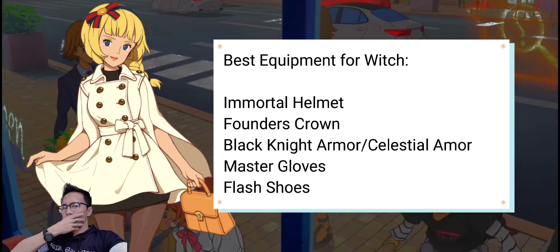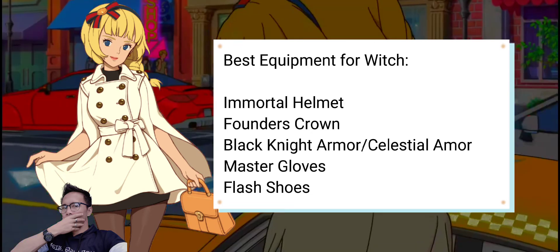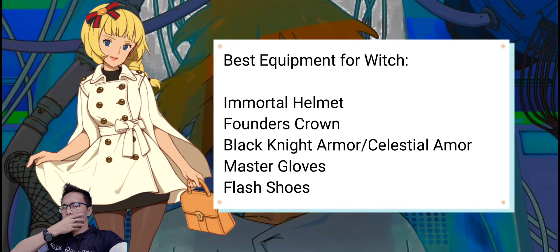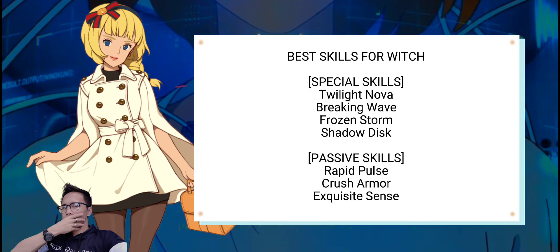Master Gloves give the player a beefed-up skill activating ability, and the user can constantly activate skills with a focus on DPS. Flash Shoes increase the overall speed of the character and are great for evading attacks. These are the best passive and special skills for the witch.